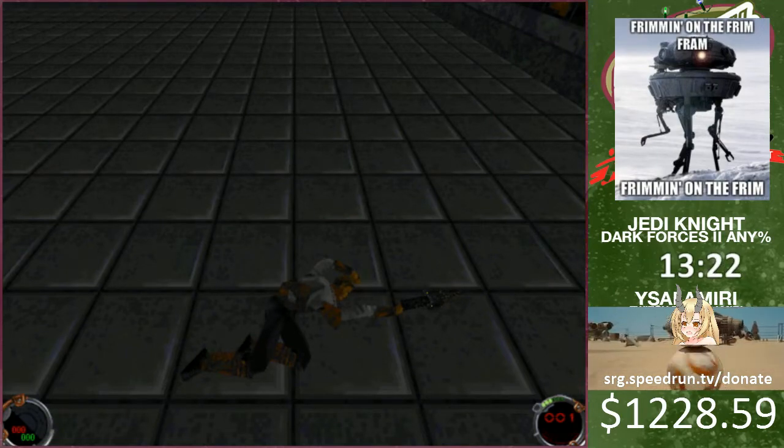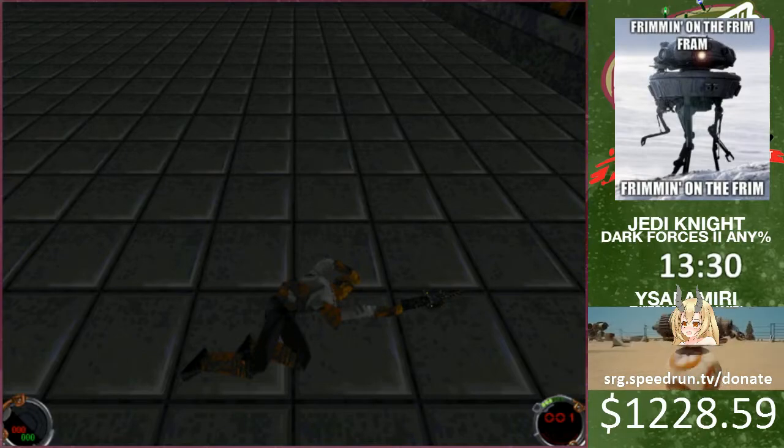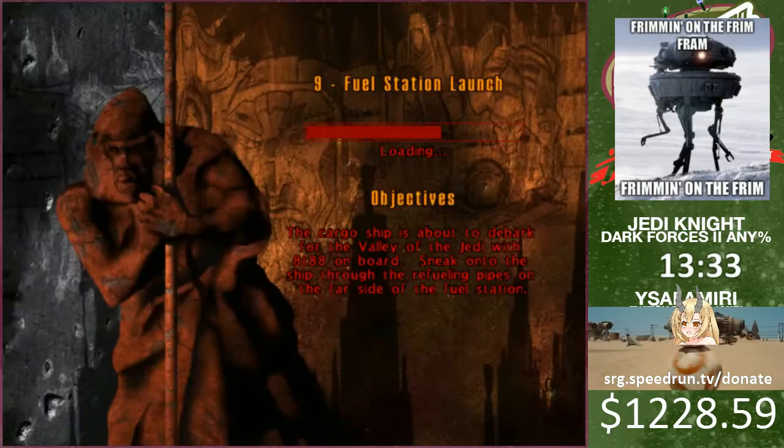So then after this level, you get level 4 force speed and force jump. So then this is when the run gets pretty fun. If I can click it - there we go.